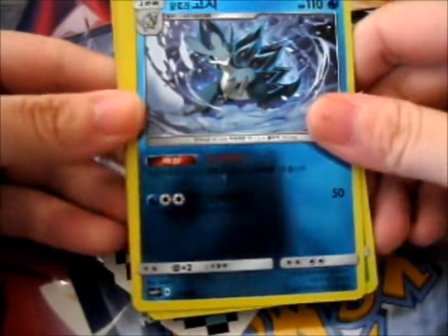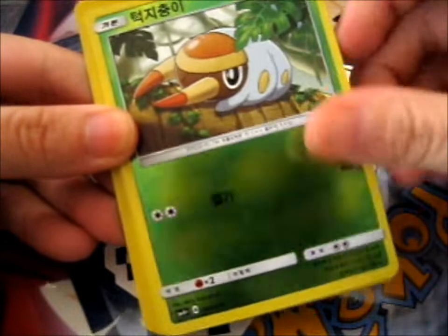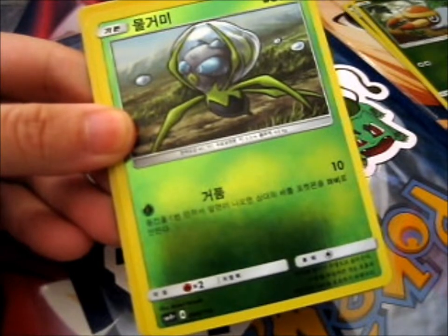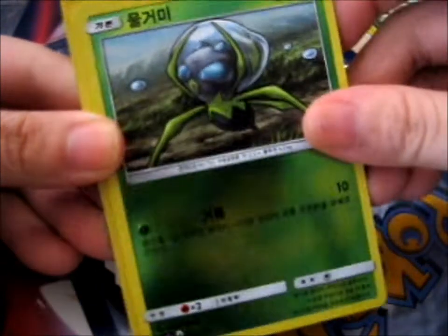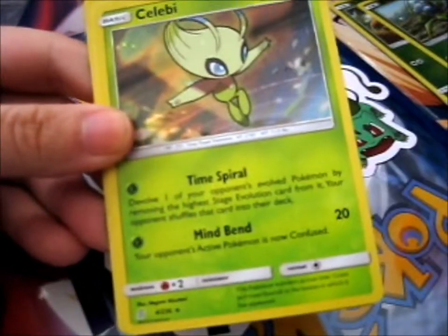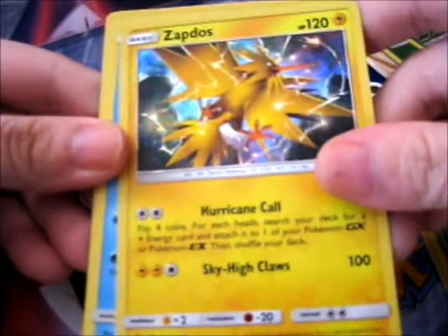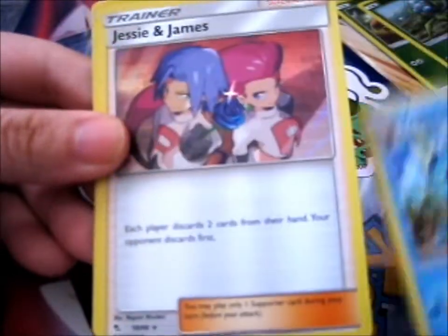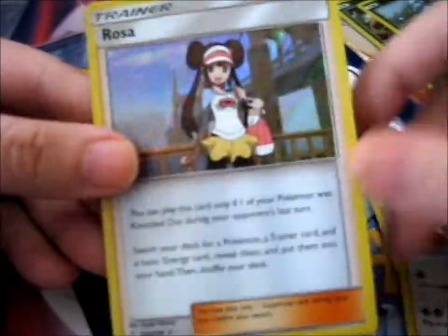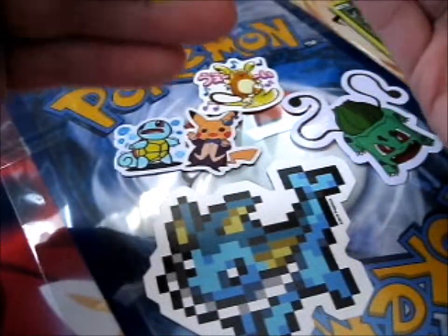I think these are Korean cards as well. You can see the camera in the reflection — that's how shiny these reverses are. We've got a Sandslash, a Gible or something, a Luan Raichu holo, Steleby holo, Zapdos holo, Vaporeon holo, Jesse and James holo, Eevee holo, and a Rosa holo. Some of these I don't have at all, so that's awesome.